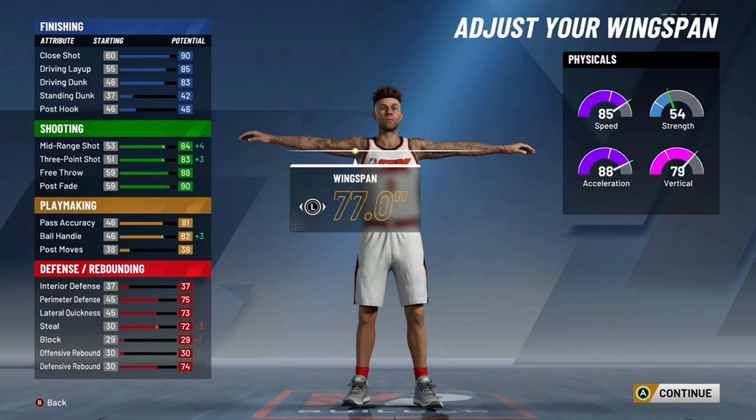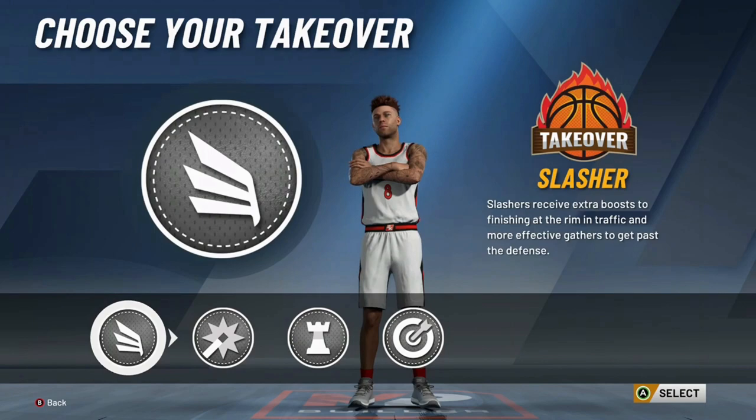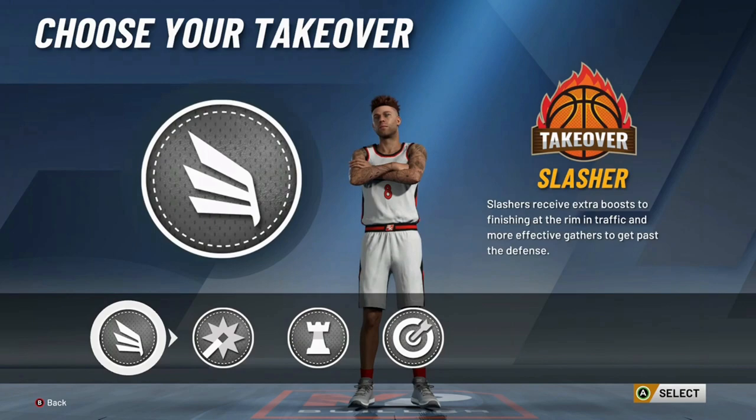The 84 driving dunk, which you can get at 96 overall, will be enough to even just get a contact dunk. But I feel like the reason I have this so low is because it's such a long-term investment. I'm just showing a couple of different heights you can put it at, but for the most part, that's all for the vid.